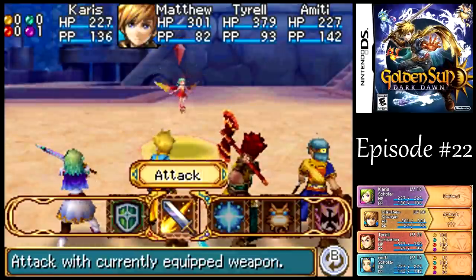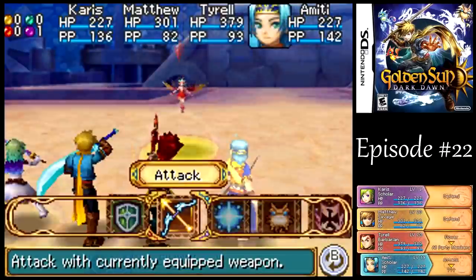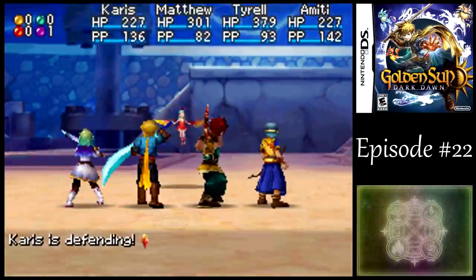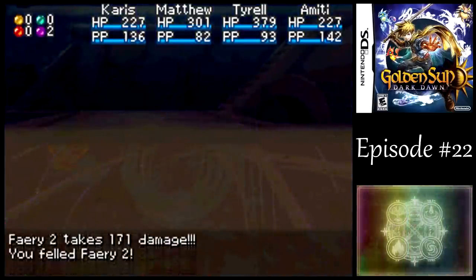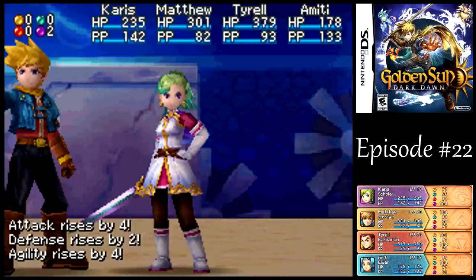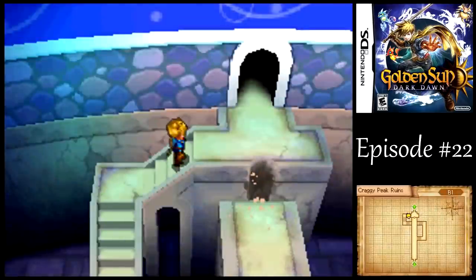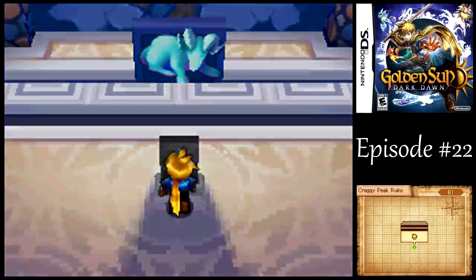These guys can also put you to sleep, but I think we'll be okay there. They don't get very much experience, so if you're a bit further behind on your weapon mastery, you might want to just use your regular physical attacks instead of going for djinn kills. But I think we're doing pretty good on the weapon mastery so far. We're almost done with all of my party members here.